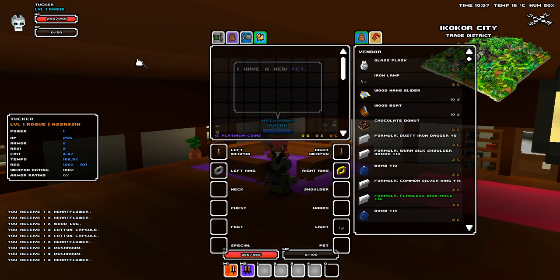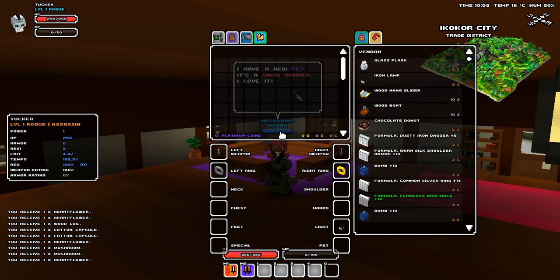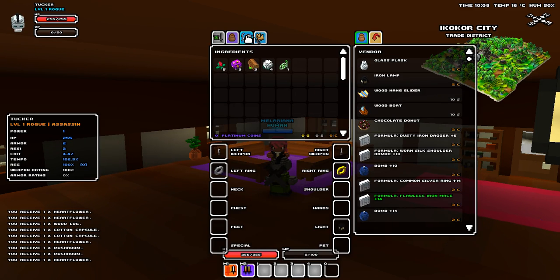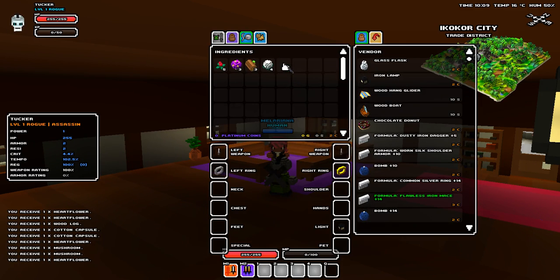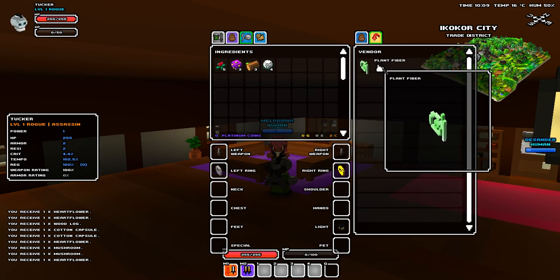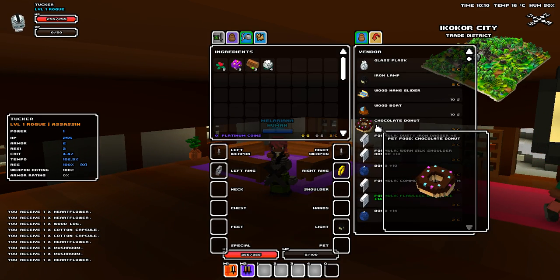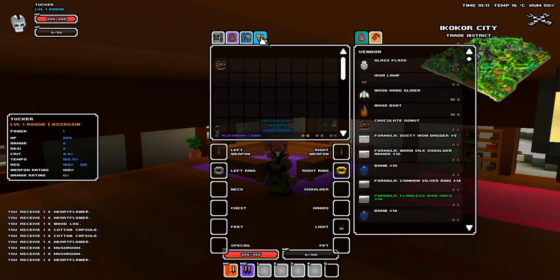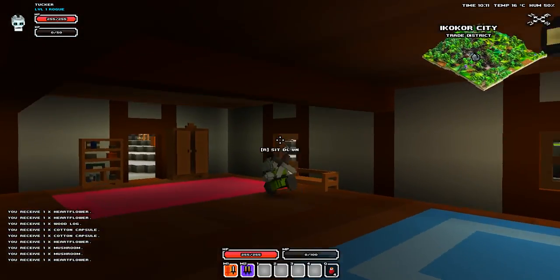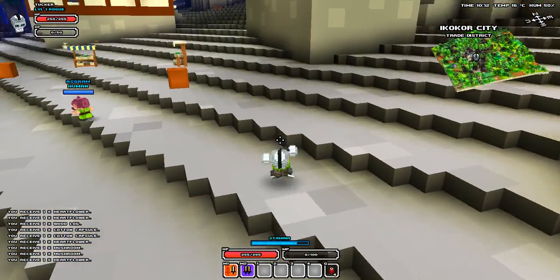I'm going to press R and talk to this lady. We have no money right now, but we will buy stuff soon. I'm going to right-click on that to put it in here — those are things I sold. Now I have two copper. I'm going to buy this chocolate donut — it's a pet food. If you hold it out in front of a mole, you'll get a mole as a pet.